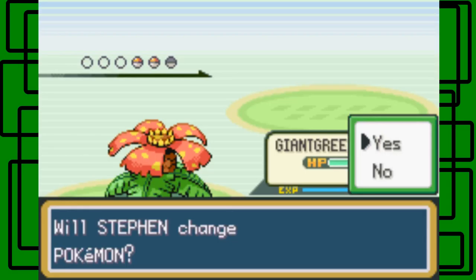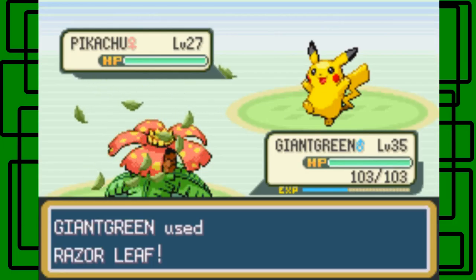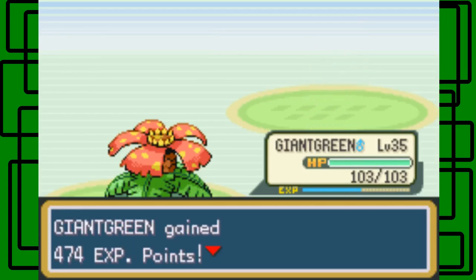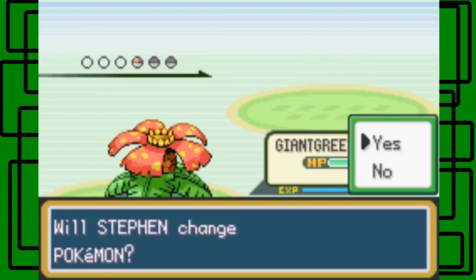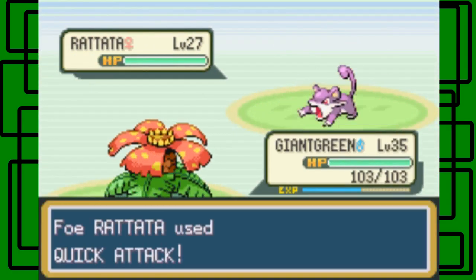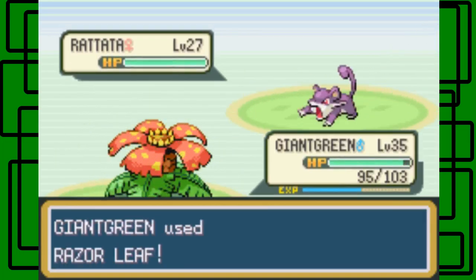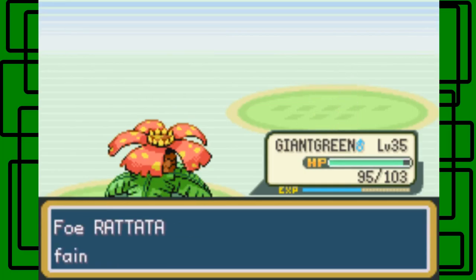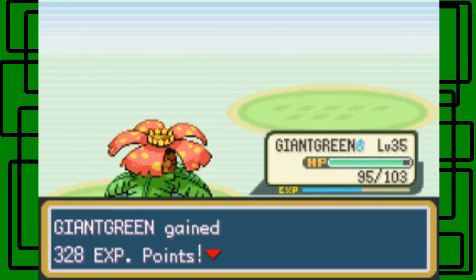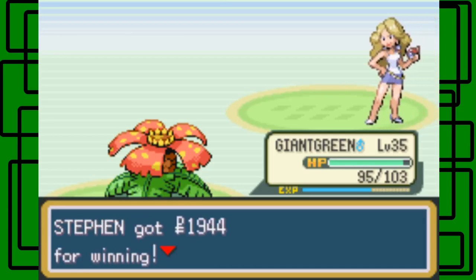Pikachu — okay. Let's go for Razor Leaf. It hits — awesome, nice! Another Ratata, cool. Let's use Razor Leaf again. The Ratata used Quick Attack on Giant Green — so that's why I thought of saying quick attack — but yeah, we beat Beauty Lola! You little beast. Thanks for $19.44.